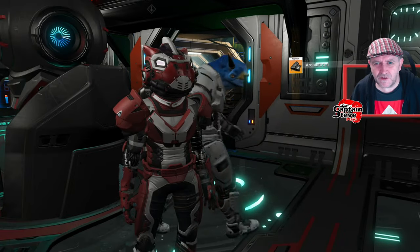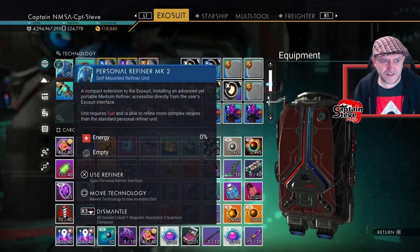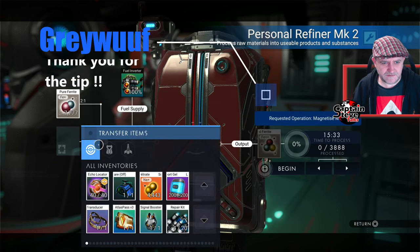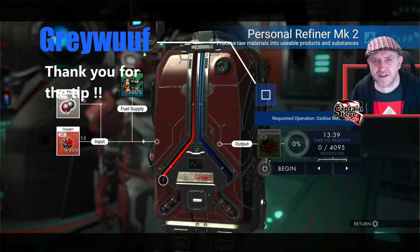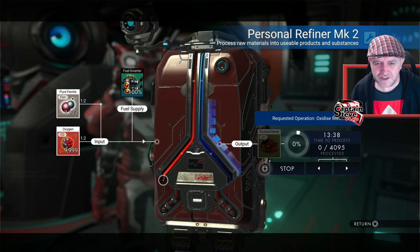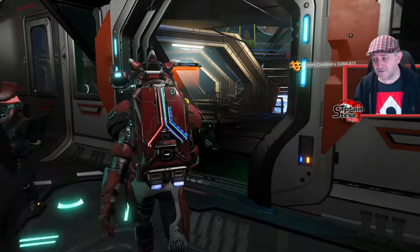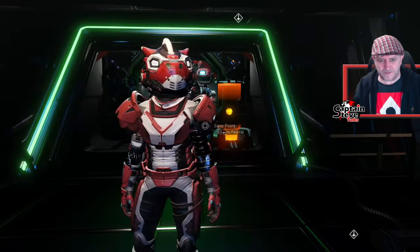I was toying with the idea of getting a rusted metal farm to turn rusted metal in to the Autophages on planets, but someone in my comments told me that if you put some pure ferrite in with some oxygen it should give you rusted metal. Tried and tested — it freaking works! So that's a pretty cool little tip. You can create rusted metal farms but this seems to be quite an easy method.